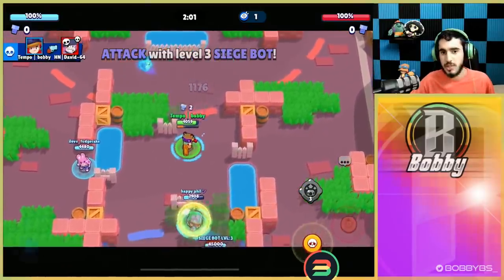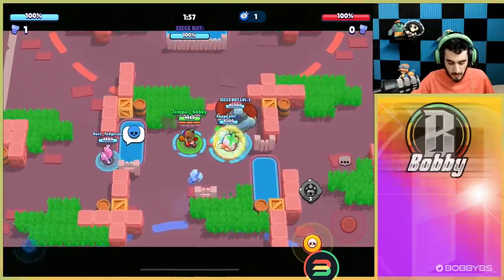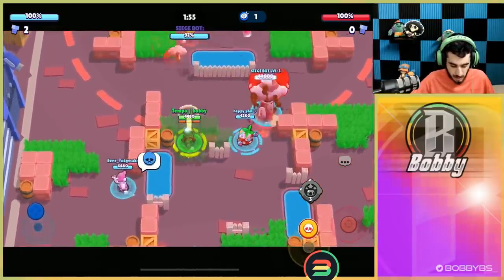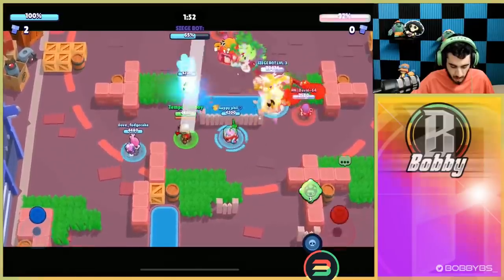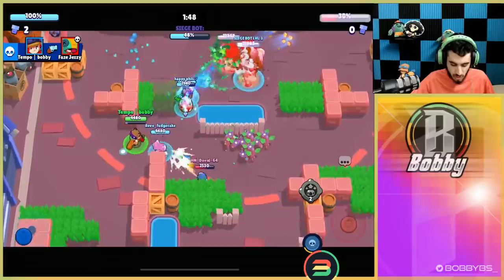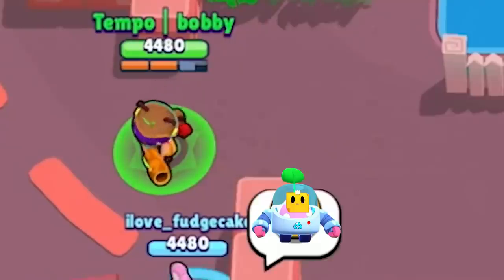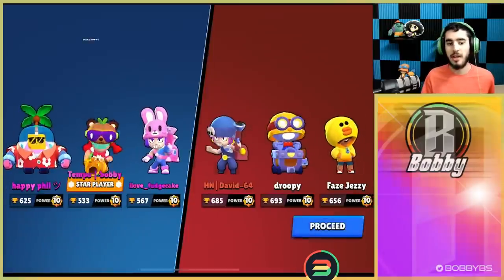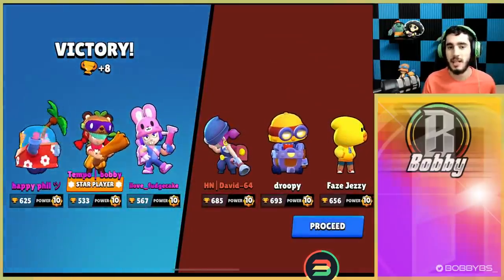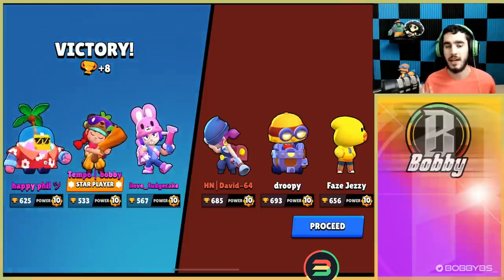Things are going pretty well — we're rocking this skin because skin to win always. The best part about Jesse right now is her turret and her gadget. We're going to simply throw her turret right there, use that gadget, and it's just going to absolutely destroy the safe. You guys can see how fast it's being taken out — it's a Sprout, a Jesse, and a level 3 bot, so this isn't max damage, but that turret just absolutely shreds.